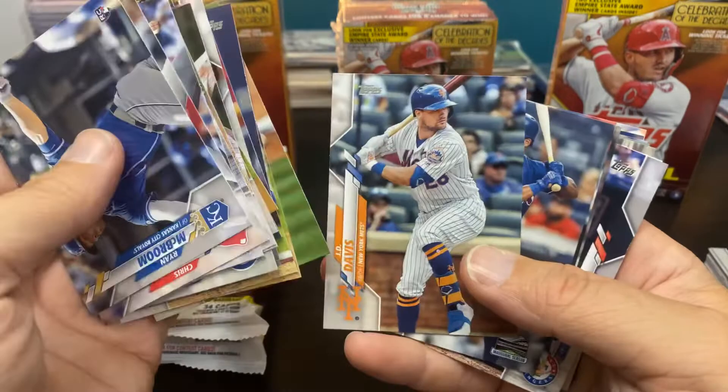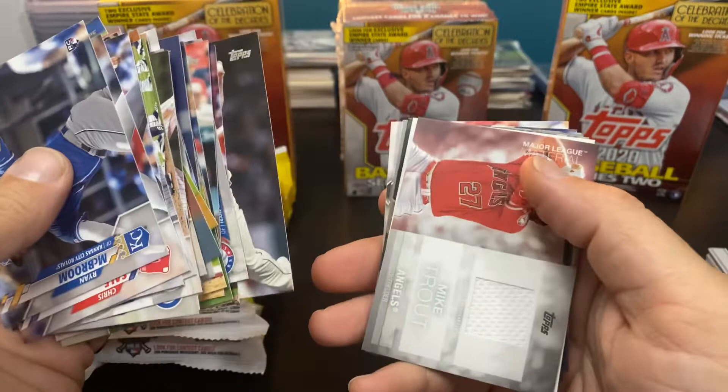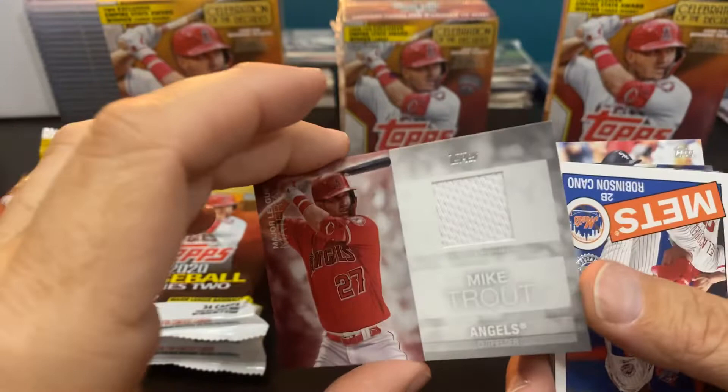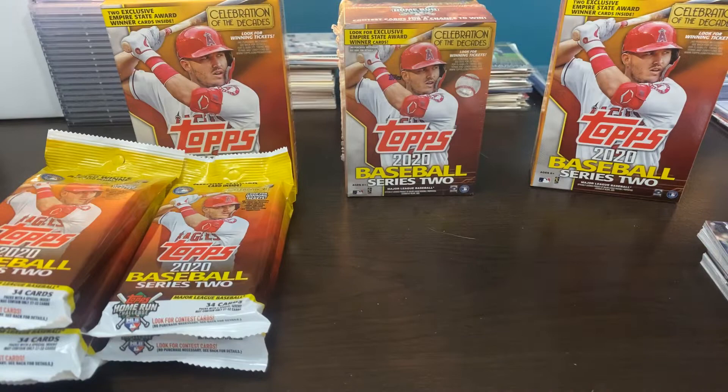JD Davis always reminds me of Pete Alonso every card I see. Mookie just got paid. Let's see what's coming up in here — oh wow. I didn't even feel that coming. The Mike Trout relic — Major League Material Mike Trout. That is sick. Two hits in two fat packs.